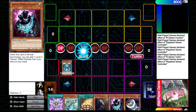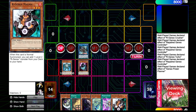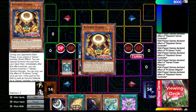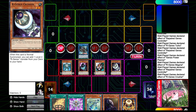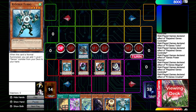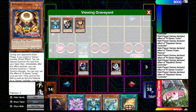We start with Crusher, search Turbo, link into Repair Controller, then normal summon Turbo. Turbo searches Power Planner, Power Planner searches Undine — but I realized I have the other Undine in hand, and Undine has to mill a Water from deck to grave to search Gen-X Controller. So instead we grab Magma. Even though we already have Bonfire, none of these Gen-X effects are once per turn so it's not a big deal. We go Magma, then into Crusher.